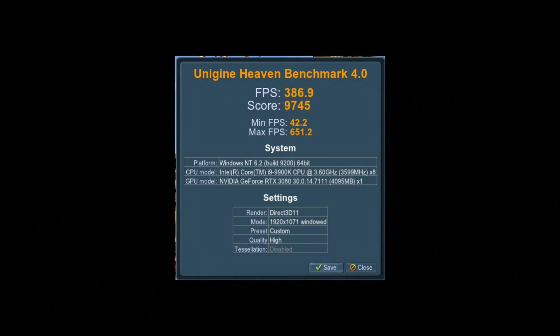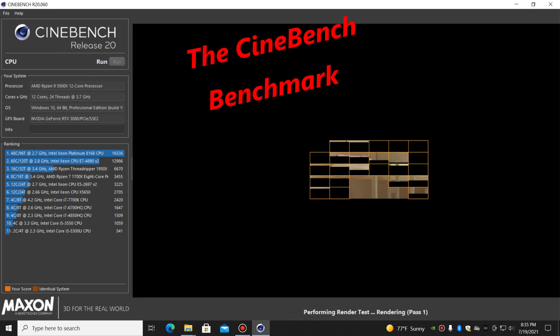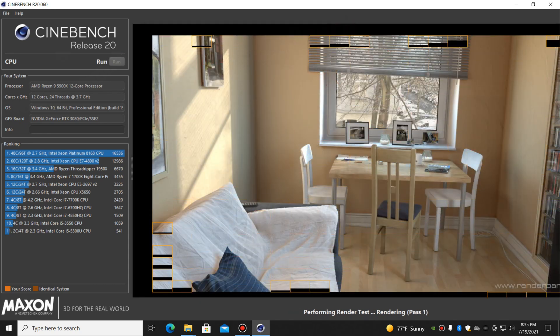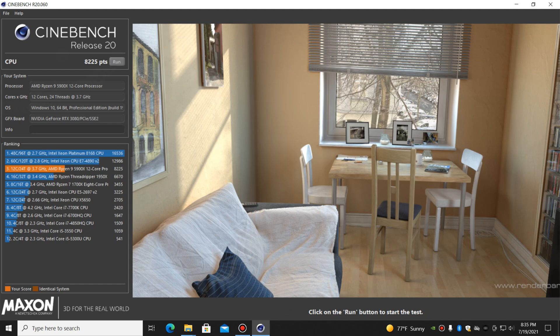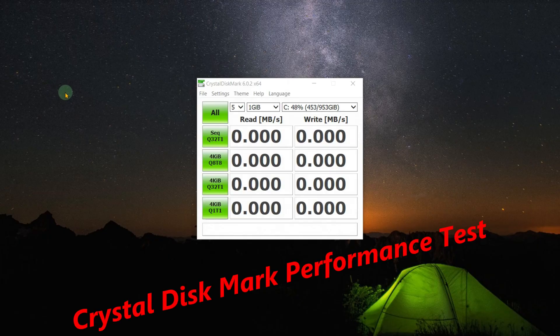Now we're going to run the Cinebench test, Release 20. Let's see how this thing performs. That's really good — it actually beat some of the earlier Threadrippers. Comparing it to the other one: this one got 8,225 points. These are the Cinebench results of my new editing rig — this is where the lack of cores was a problem, getting only 4,874 points.